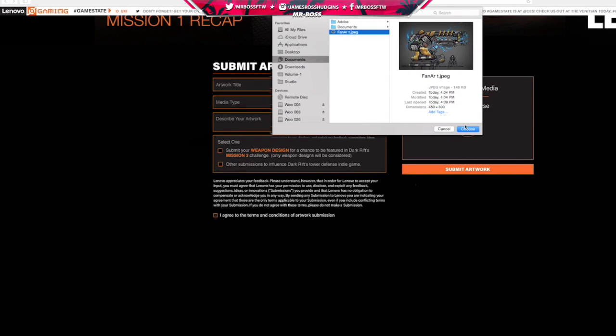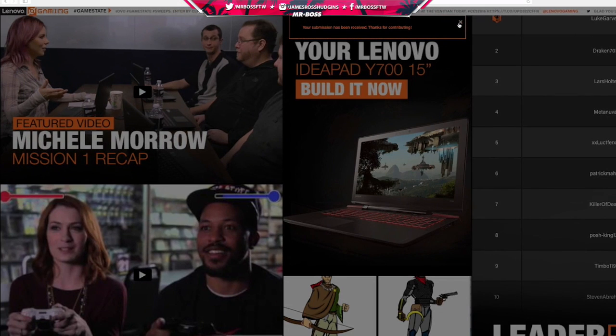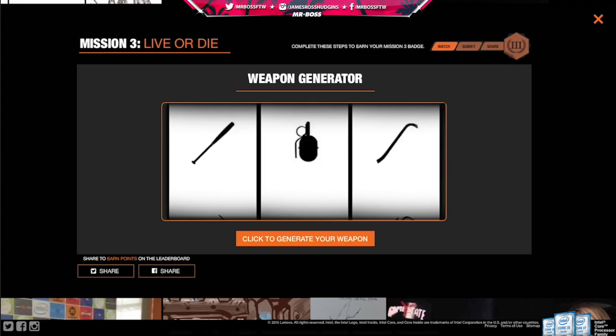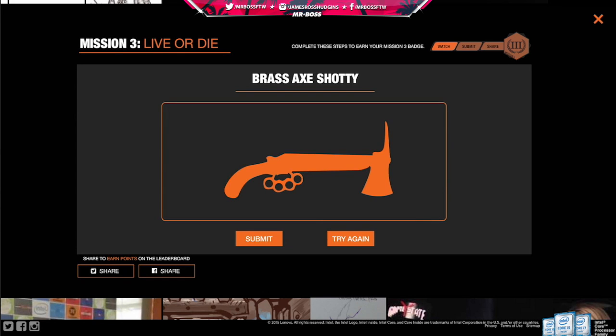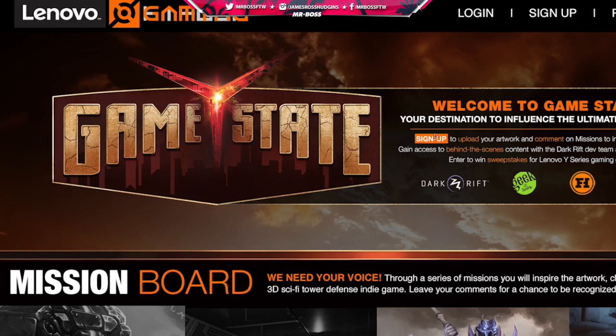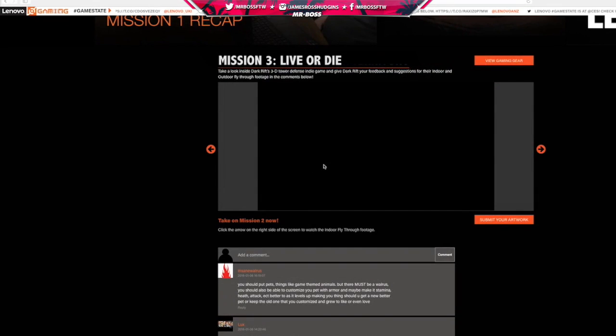Your challenge is to get your own weapon design featured in the game. It's really cool. After you've uploaded your weapon artwork, you can earn your Mission 3 badge by clicking the share button to spread the word about GameState. The top 10 submissions with the most upvotes are gonna be evaluated by DarkRift, and once Mission 3 is complete, they'll announce the winner whose weapon will get into the game.